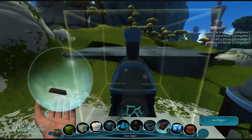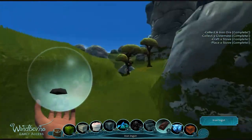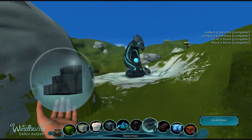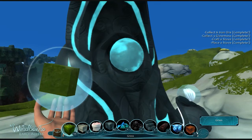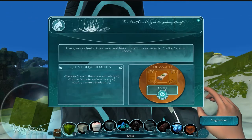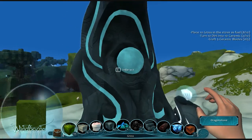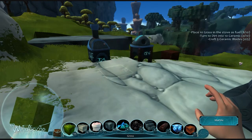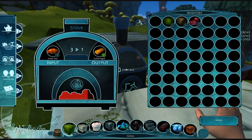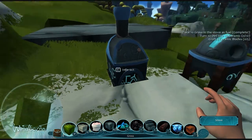Unfortunately you can go and do stuff while it's still working — it is still working, so awesome. I finished that one quest. Completed! Place 10 grass in the stove as fuel — oh, grass can be fuel, that's nice. Turn 10 dirt into 10 ceramic. He just gave me another quest, and you can go in your inventory and right-click to learn the scroll. And you get a column now. You just top it off with anything — well, that's pretty awesome.